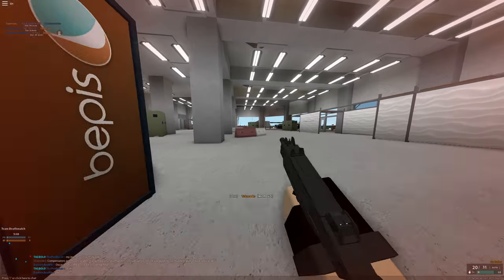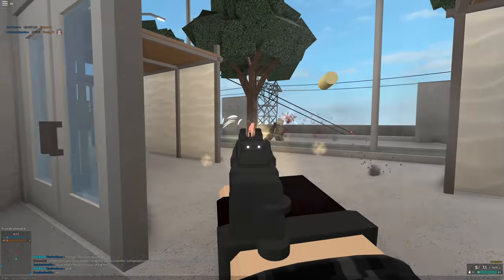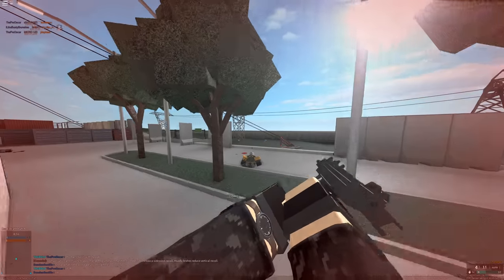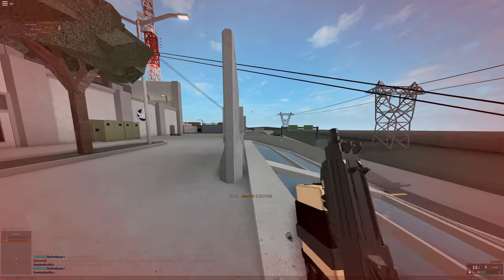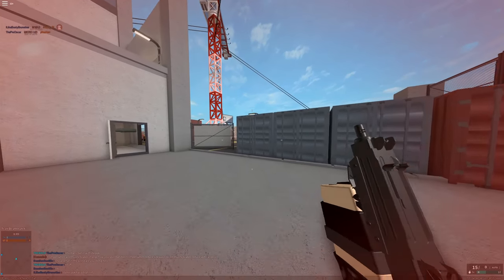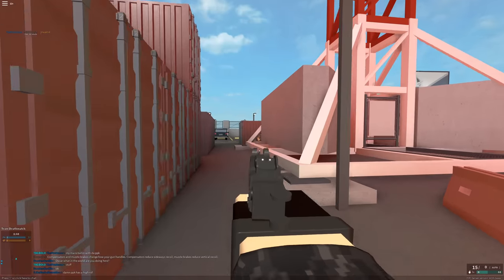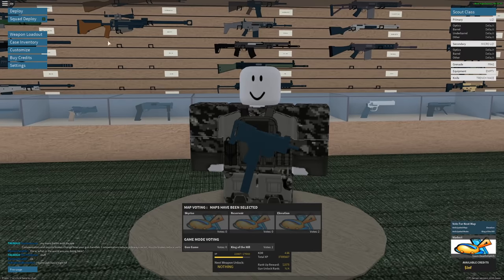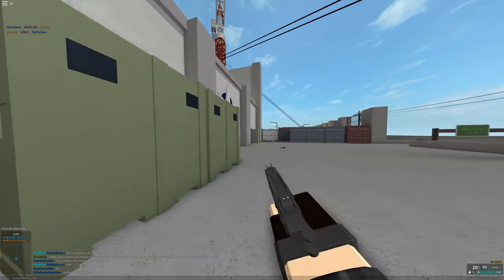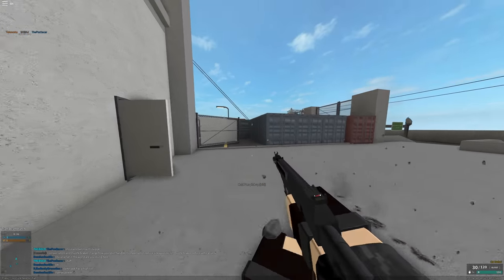The Micro Uzi is an incredibly powerful machine pistol with very high recoil. It kind of rivals the Tech 9 and M93R, and in my opinion is better than both of them because it can three-kill in CQC, compared to the Tech 9's four-kill. The M93R can also three-kill, so it's kind of even there.